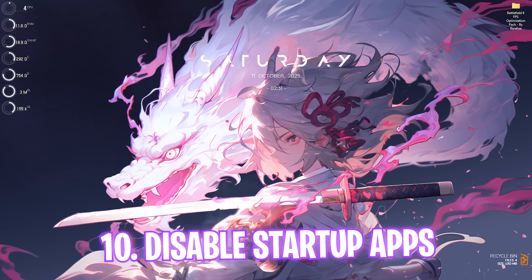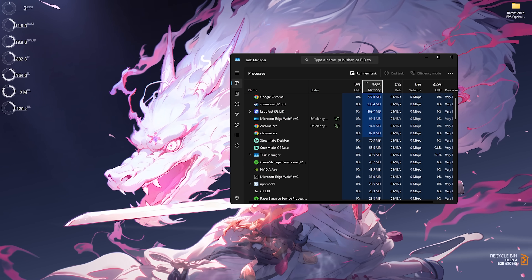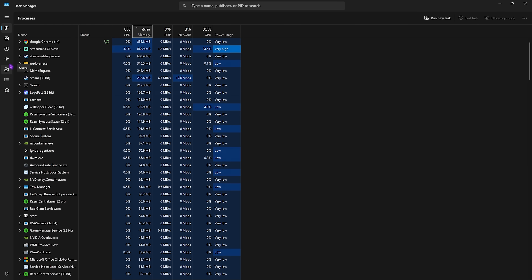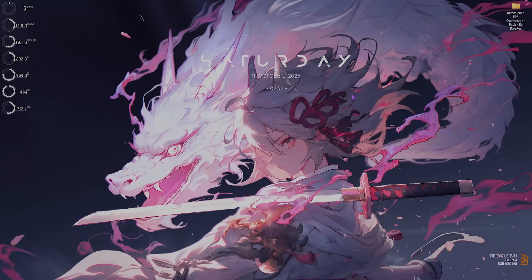One more important step is disabling startup applications. Press Ctrl+Shift+Escape to open Task Manager, go to the Startup Apps tab, and disable all applications you don't use right after booting. These apps open in the background consuming RAM, CPU, and GPU resources. Disabling them preserves system resources and also reduces your last BIOS time — the boot-up time of your PC.